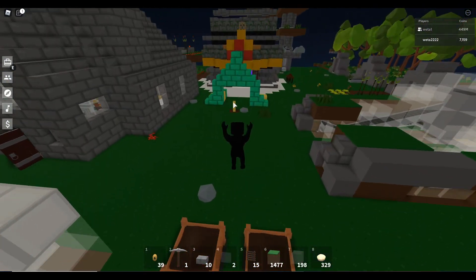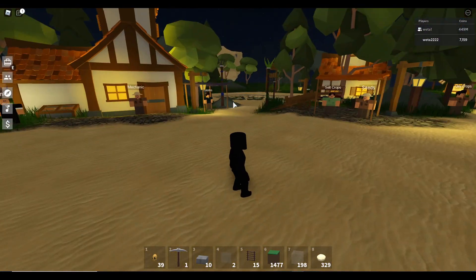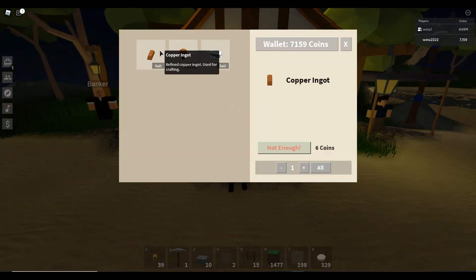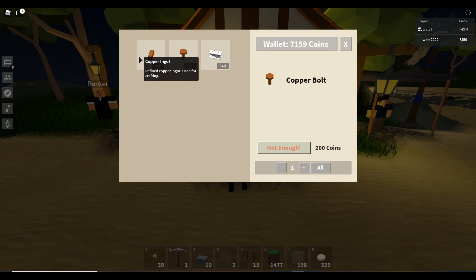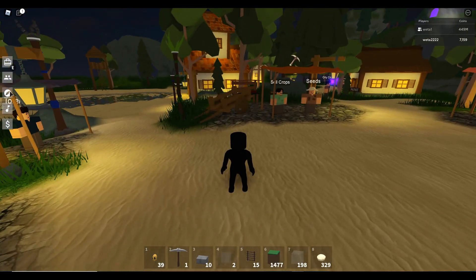Let me go to the spawn island and check out what I can. There should be a new — oh, here he is. Mechanic. Let's see what he buys. He buys the gearbox for 30,000 coins, copper bolts for 200, and copper ingot for 600.